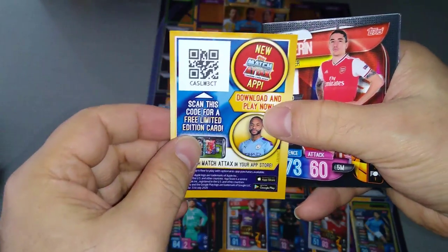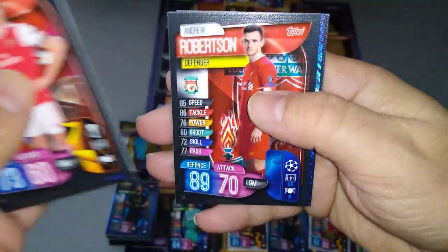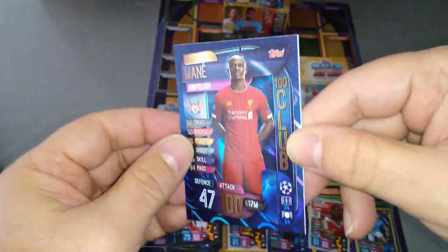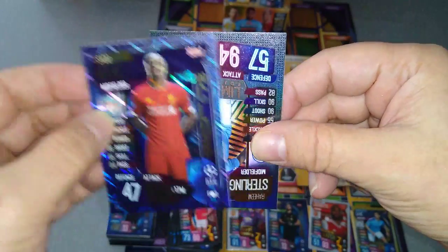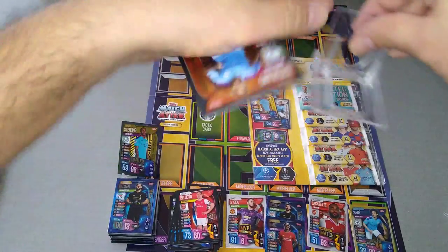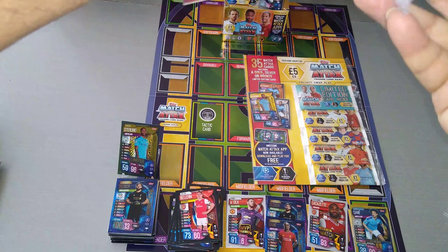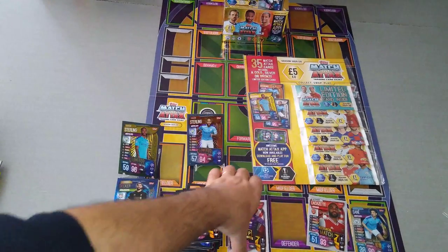Last packet, and we'll see which Raheem Sterling we've pulled from the first £5 multi-pack. Bellerin, Dembele, Fakir, Lucas Moura, Robertson — and boom! 100 club — Sadio Mane! I needed this one as well. That is boss. And we got a Raheem Sterling bronze! What a fantastic multi-pack — this is the first £5 multi-pack and we pulled two 100 clubs. That is brilliant. And two Liverpool players to boot!